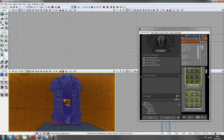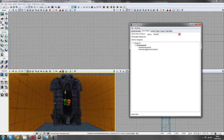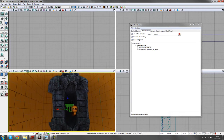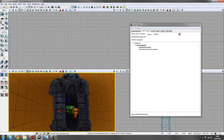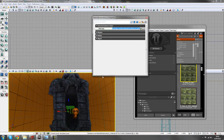Next, add a material instance actor so we can trigger the fire effect like previously. Go to actor classes, type 'material', and drag a material instance actor into your scene — it doesn't have to be near the static mesh, but keep it close. Bring up its properties with F4 and with the prototype content material still selected, plug it into the material instance so these two are connected, allowing us to control it in Kismet.